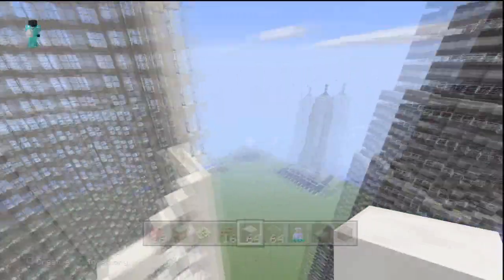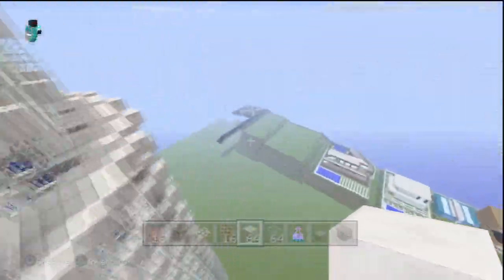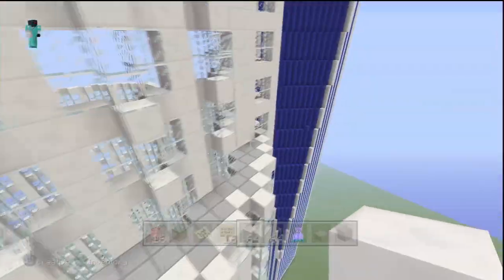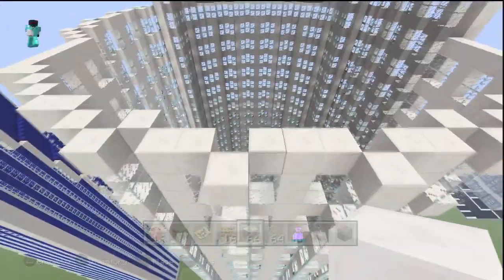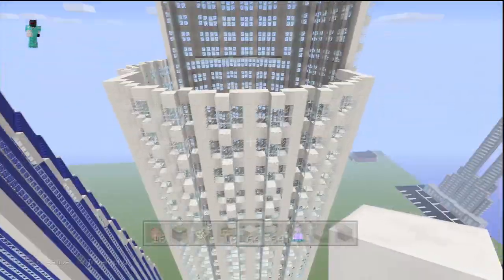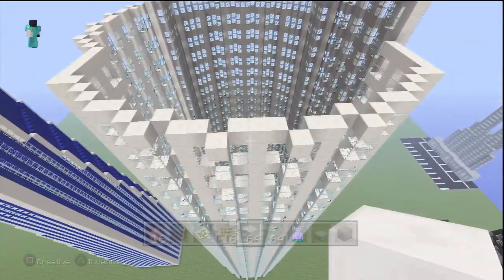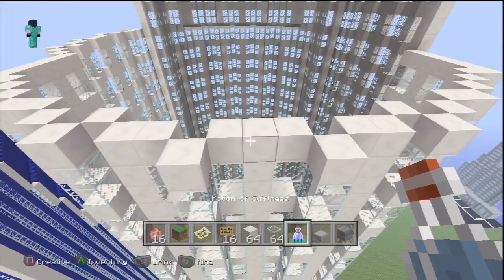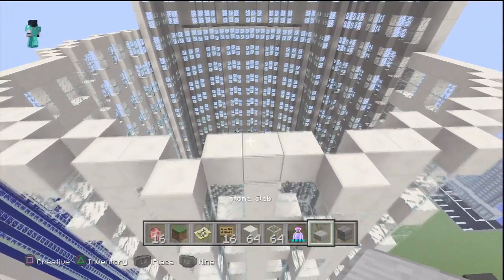What I'm going to be showing you first is how to build this part over here — this is where it goes in. So what you want to do is come to any side of the building. I'm going to go to the back, the opposite side from where the entrance is. What you'll need is your block of quartz, glass, and your stone slab.